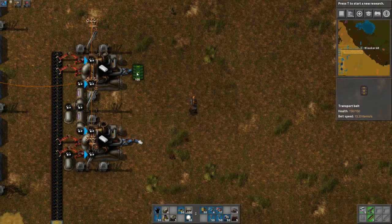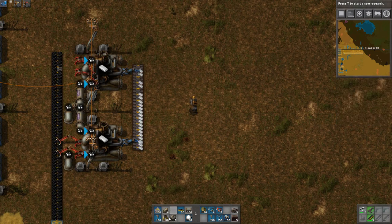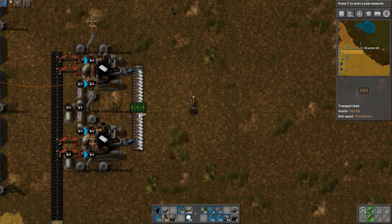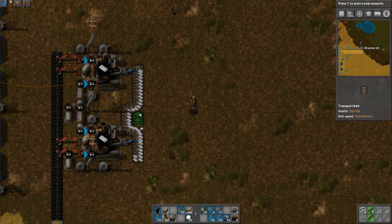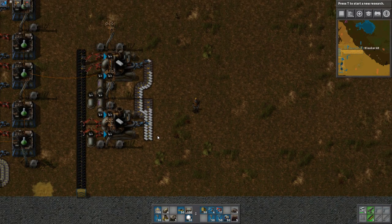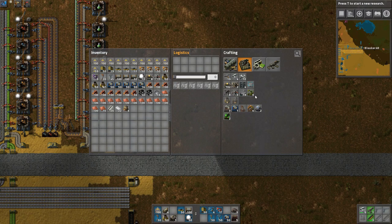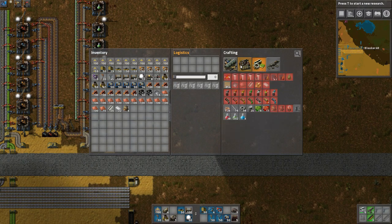Plastic production! We get a full belt. Now that we have that done, that's the easy part.